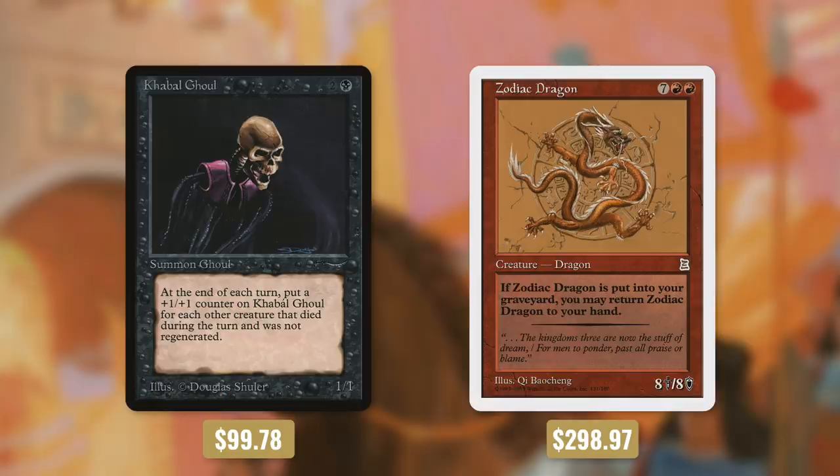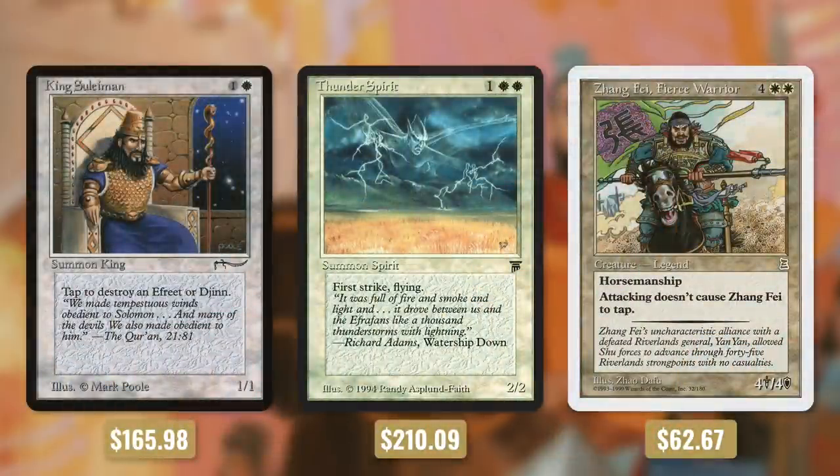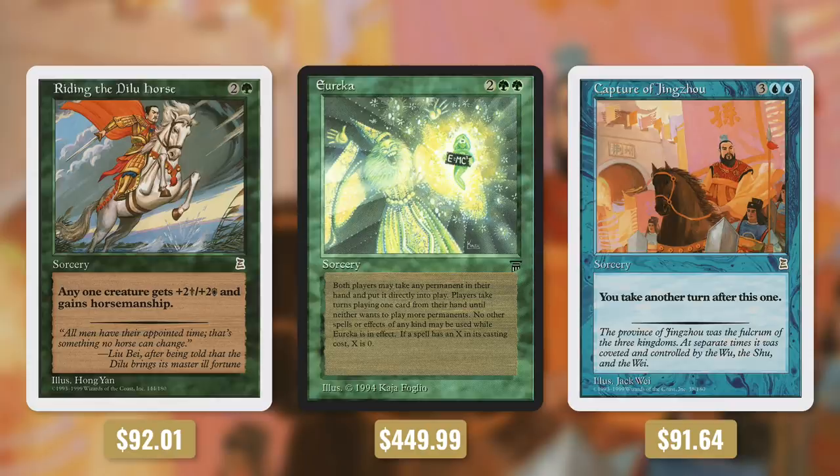And what deck would be complete without Cabal Ghoul and Zodiac Dragon? And of course, because I'm not a peasant, I'm running King Suleiman, Thunder Spirit, and Zongfei. And finally we're running some expensive sorceries with Riding the Dilu Horse, Eureka, and Capture of Jingzhou. Again, even if these cards aren't particularly meant for this deck, they're good because they're expensive. I'll take expensive cards over synergy any day of the week.